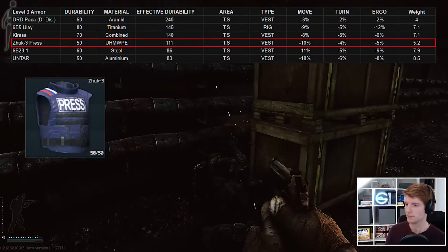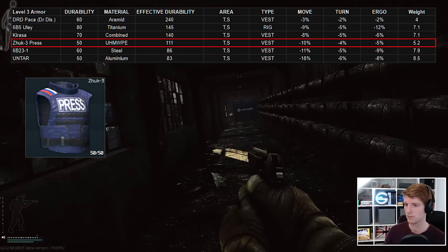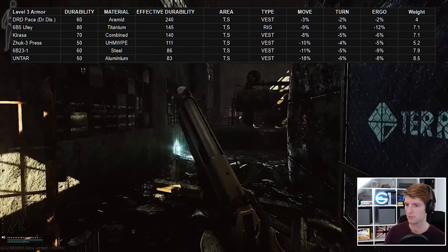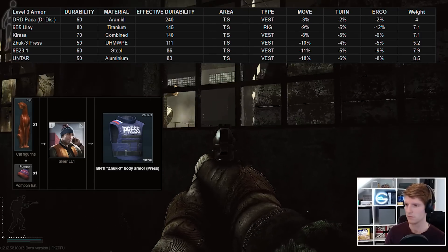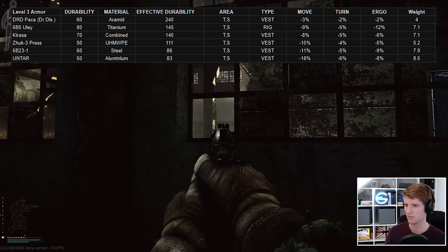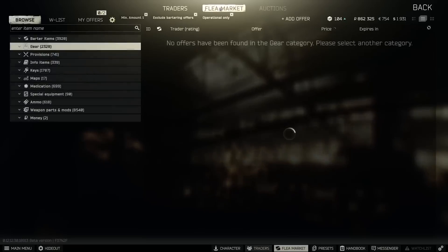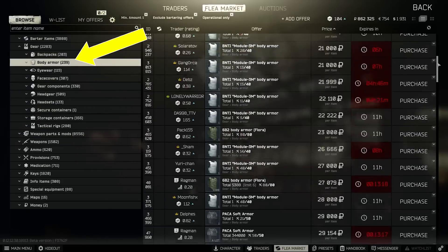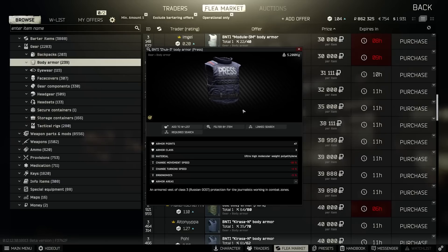The Zhuk-3 is more commonly referred to as the press armor and is a decent mid-tier class 3. It's often found on scavs and made of polymer, so it repairs very nicely. There is a barter at Skier 1 for a cat figurine and a pom-pon hat, but unfortunately the cat is used in another barter for the docs case, which is in really high demand so it's expensive on the flea market at the moment. Because of the scav availability they are often the cheapest class 3s on the flea. What I like to do is click into the whole category and scroll down, as you'll see all the armors in one list, which can be really useful for getting some bargains.